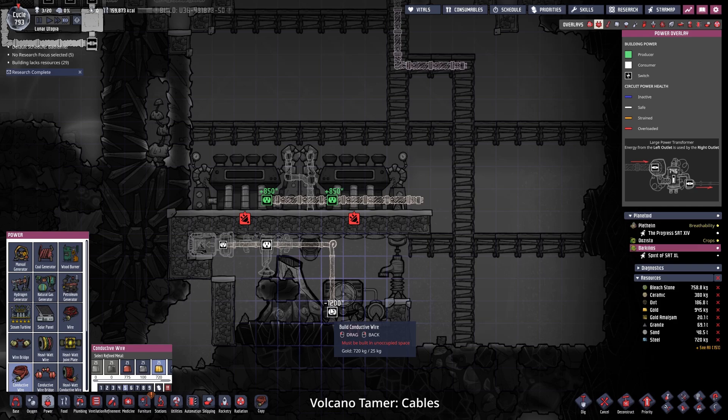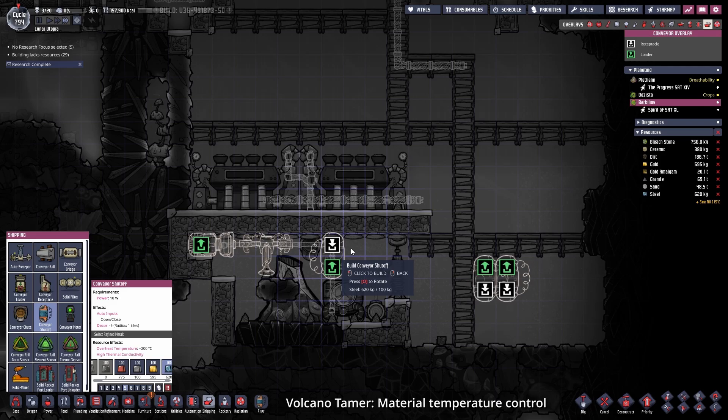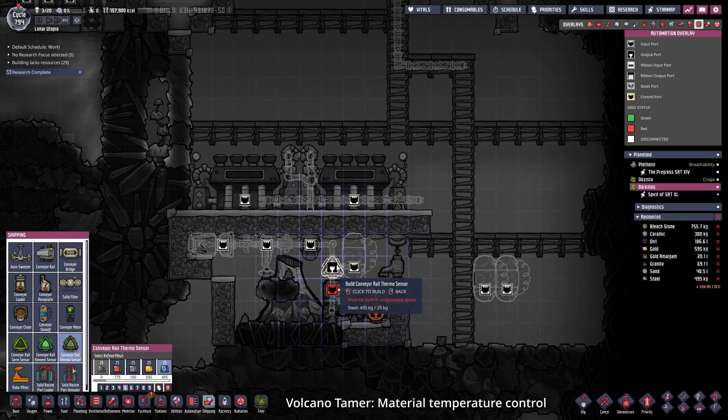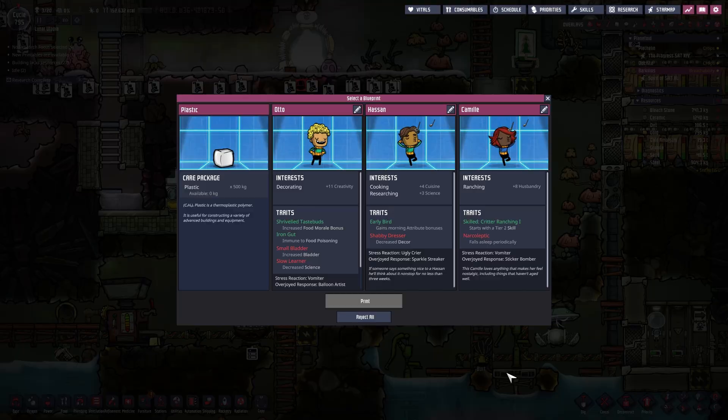I did this so we can use a regular conductive wire inside of the steam chamber. In order for the material taken from the volcano to be output at a decent temperature, we need to temperature control it. Hence the conveyor shutoff and the conveyor temperature sensor. Since I couldn't really remember if they can overheat in the new DLC, I made them out of steel. And because I did not have enough steel, I went to the main planetoid and sent some over.